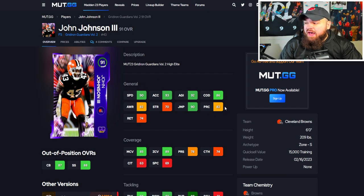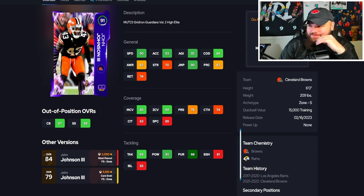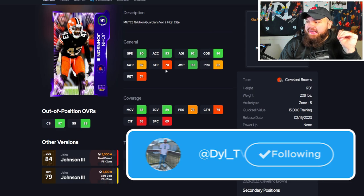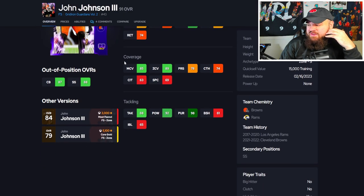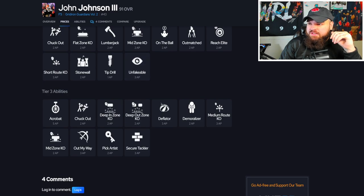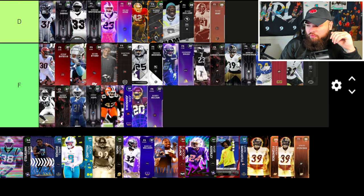Next is John Johnson — 6 foot, 90 speed, which is really rough at this point, and 82 play rec, also not good. 85 man, 89 zone. He's a 91 overall, but the stats equal or above 91 are just agility, hit power, and pursuit — making this feel more like an 87 overall to me. He has Play Ball and Air Aggressive, but no discount abilities. This card is going F tier — he's pretty awful.